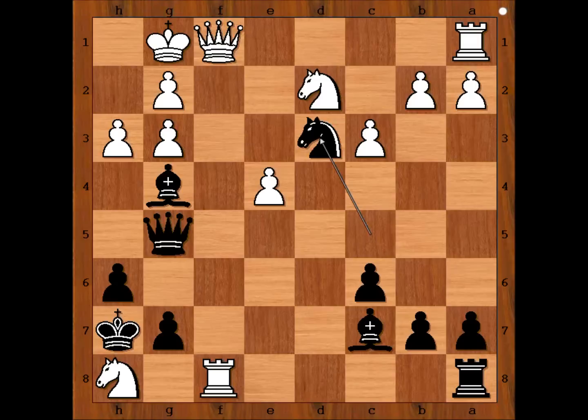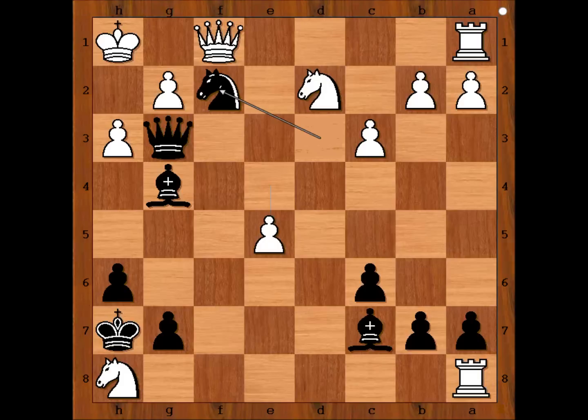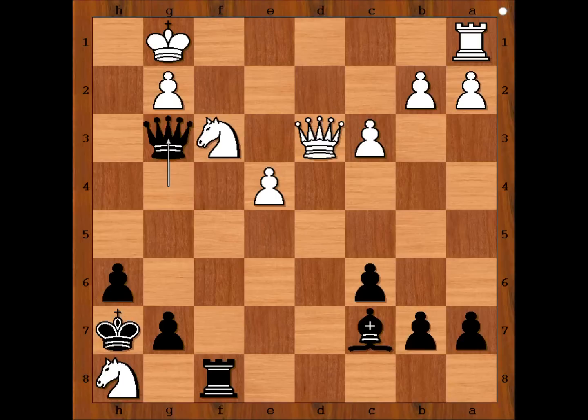Knight to d3. White to move — Carlsen has a choice: queen takes knight, or rook takes rook on a8. Carlsen captures the knight. If rook takes rook, then queen to e3, check, king to h1, queen takes on g3, threatening checkmate. After e5, knight to f2, check — this position was not to Carlsen's liking. So we have queen takes on d3, rook takes rook, h takes on g4, queen takes on g4, knight to f3, queen takes on g3. White is a piece up, but for how long?